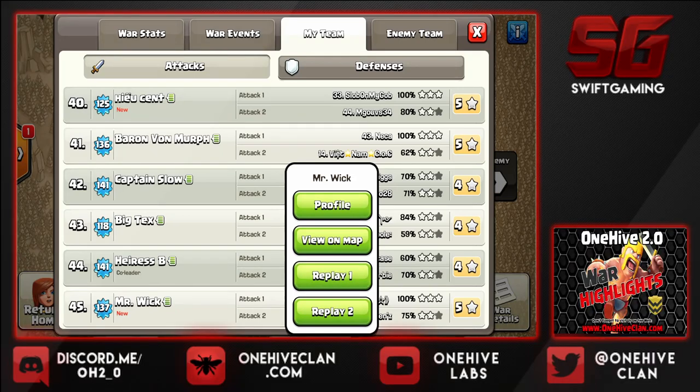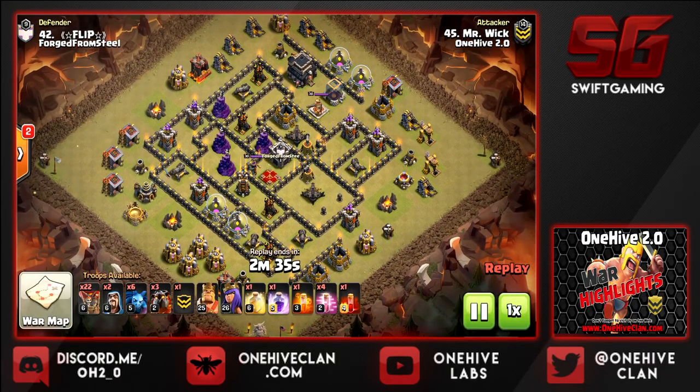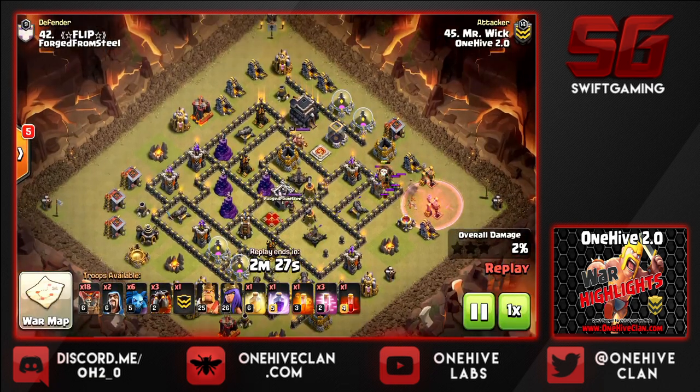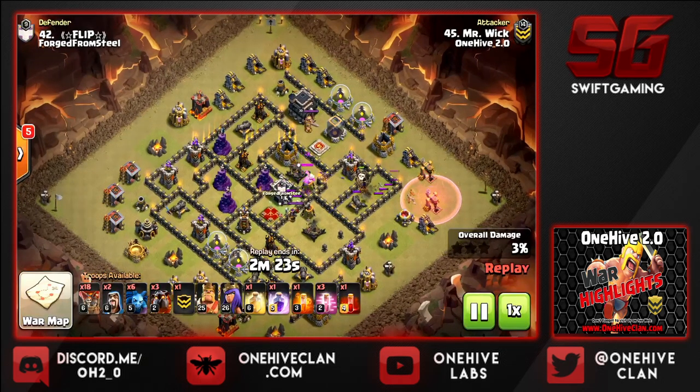Kicking us off we have Mr. Wick, first flip in a Sui LaLo attack. It's nice to get as many air defenses as you possibly can. He gets a little creative with the CC lure here, drops a few loons in a haste taking out that mortar and archer tower, successfully drawing the CC.